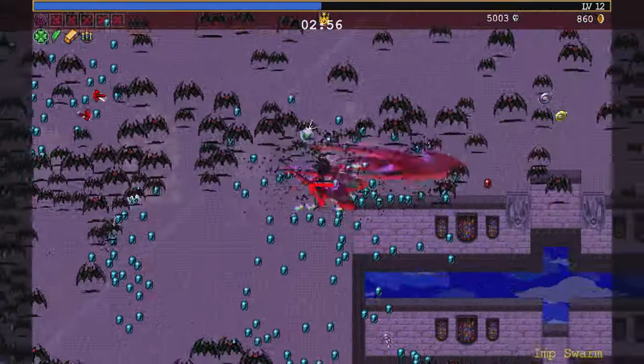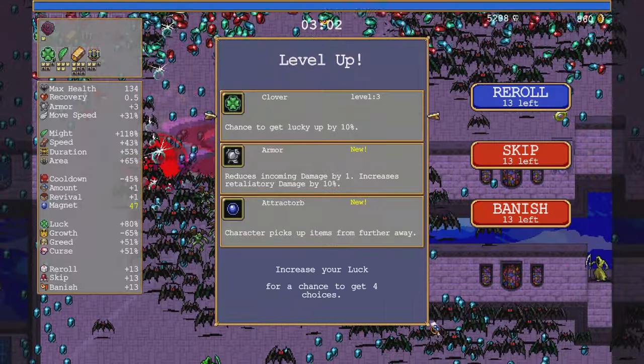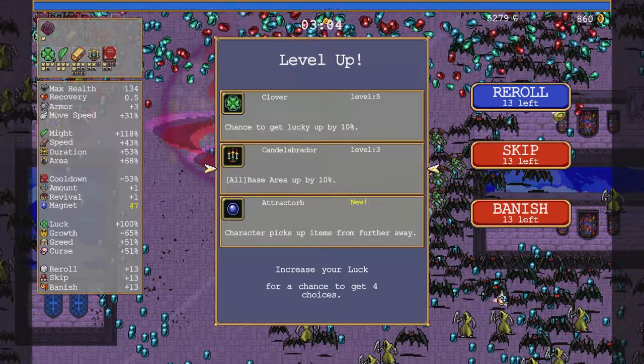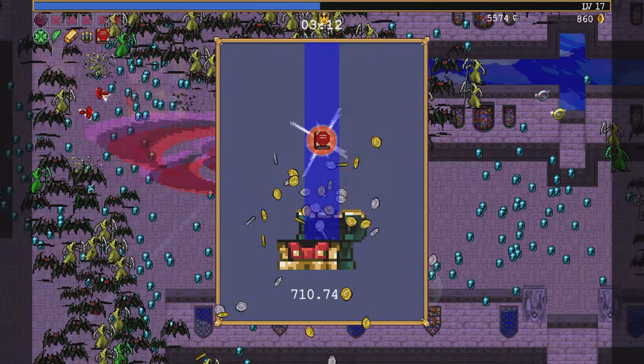It's a Torona's Box as well, so we can keep that going. Multiple Duplicators before I see Empty Tome once — there you are. I saw Bracer and I didn't pick it up, did I? Bye-bye boss. That was a bit risky.